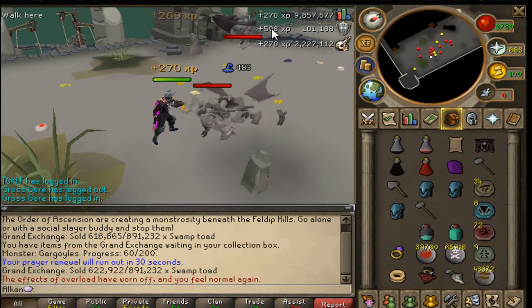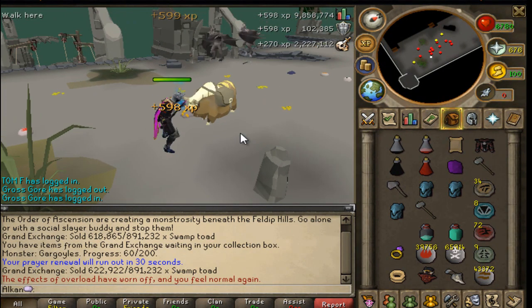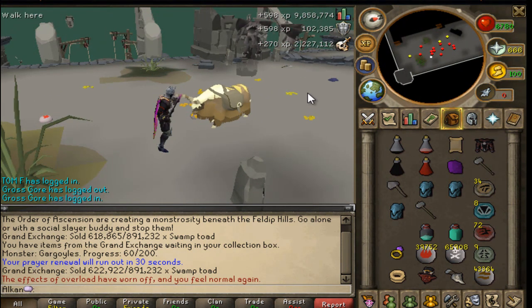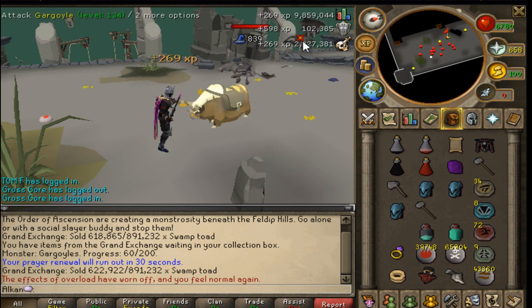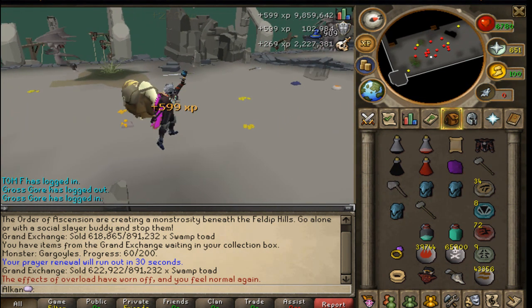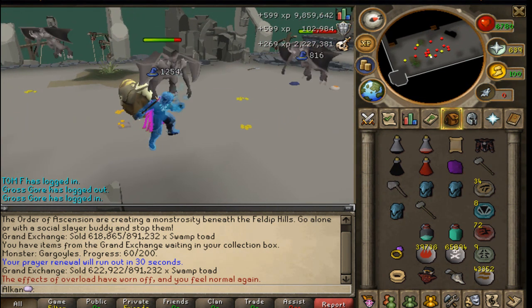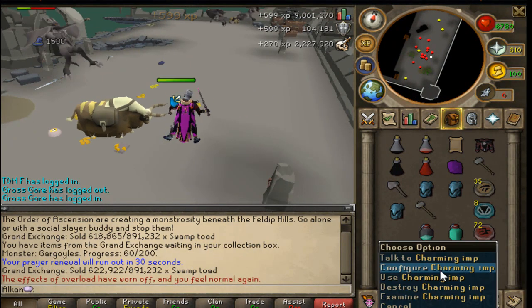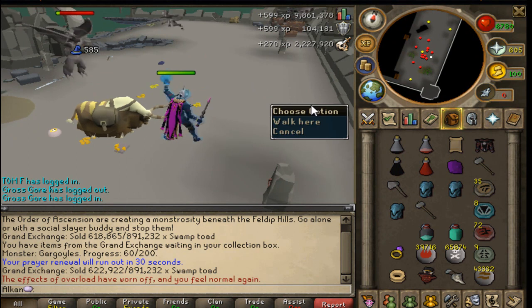I only use abilities on a few tasks nowadays — I use them on skeletal wyverns sometimes, always on Mithril dragons, and sometimes on ice strykewyrms. But I was very tempted to test out what slayer is like with a charm collector — that's the whole reason why I really wanted to come back and just have some fun.